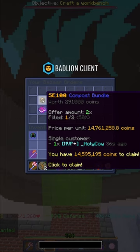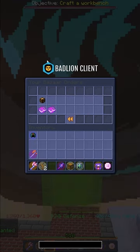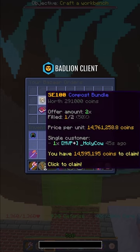Right here I made three million coins. Next we have enchanted red mushroom — three million coins as well. Now this one does cost a lot of money, but you can make huge profit — look at this: 14 million coins for this compost bundle. Go ahead, check it out and enjoy your millions.